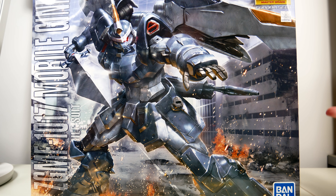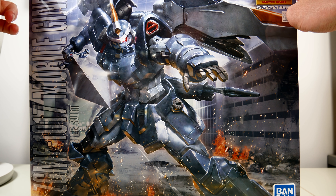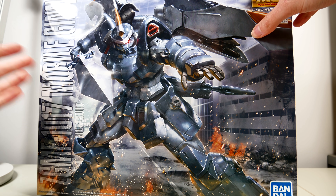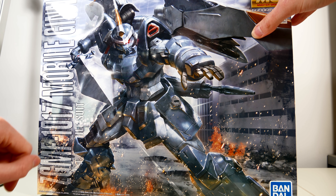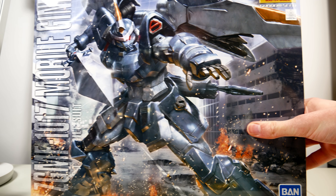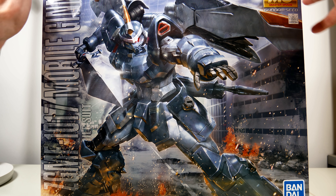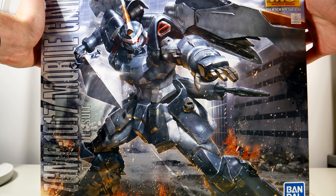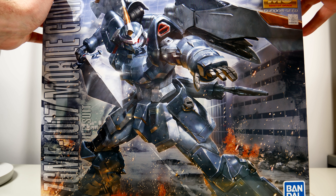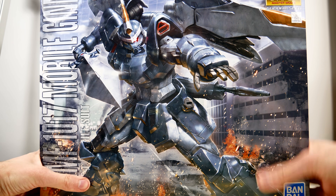The only bad thing I can really say about this is that I would have loved it if this thing came with more weapons. The Ginn uses a lot of different weapons in the show, and it just comes with its standard heavy machine gun, heavy blade, and those missile launchers that go onto the legs. It also has a bazooka, an ion cannon, giant missiles, the D equipment, and many other weapons that it can use. So I totally wouldn't have minded paying a bit more for some extra weapons.